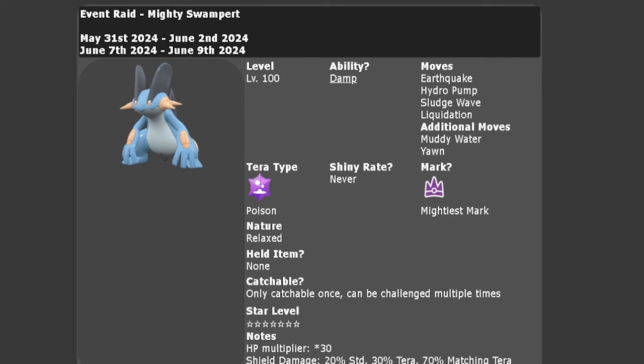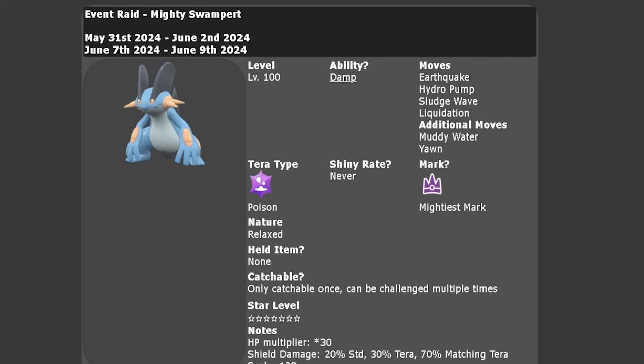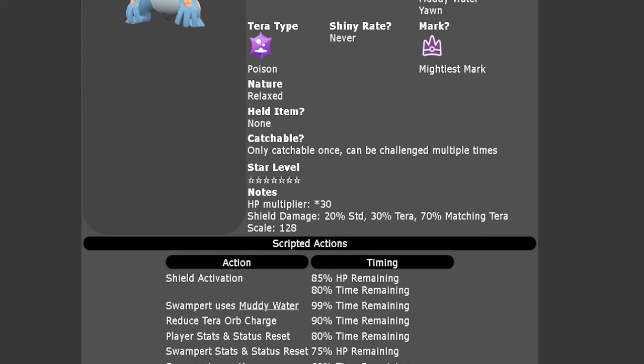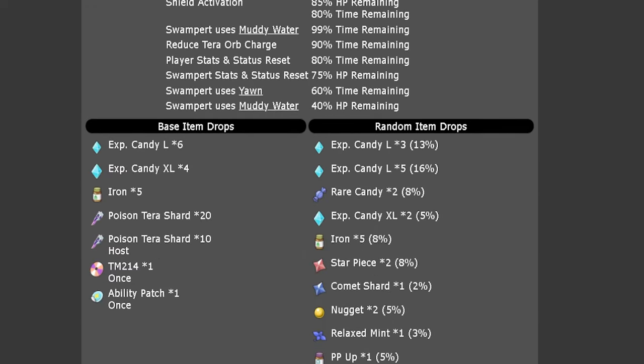This is the second time out for the 7-star terror raid event for Swampert. It will be running over this weekend, from the 7th of June until the 9th. It will be level 100, with its hidden ability Damp, and the moves Earthquake, Hydro Pump, Sludge Wave, and Liquidation, with additional moves of Muddy Water and Yawn. It will have the Mightiest Mark, can never be shiny, and will be the Poison Terror typing, with a Relaxed nature. It can only be caught once per save file.